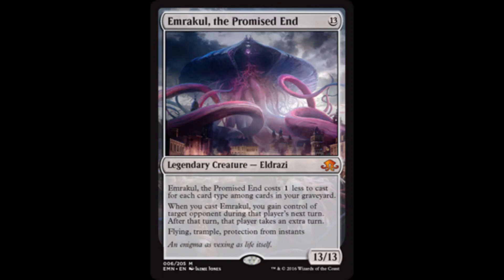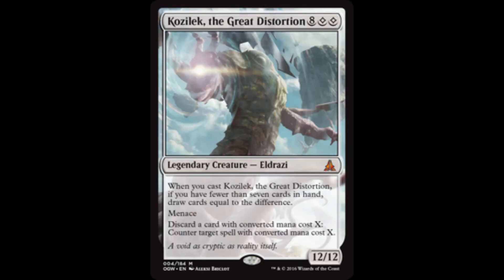Staying on theme with evasive one-shot capable creatures, we can also build around Kozlik the Great Distortion in another colorless EDH deck. Menace will prevent an opponent from blocking Kozlik with just one creature, and having a handful of counterspells helps protect him as well.